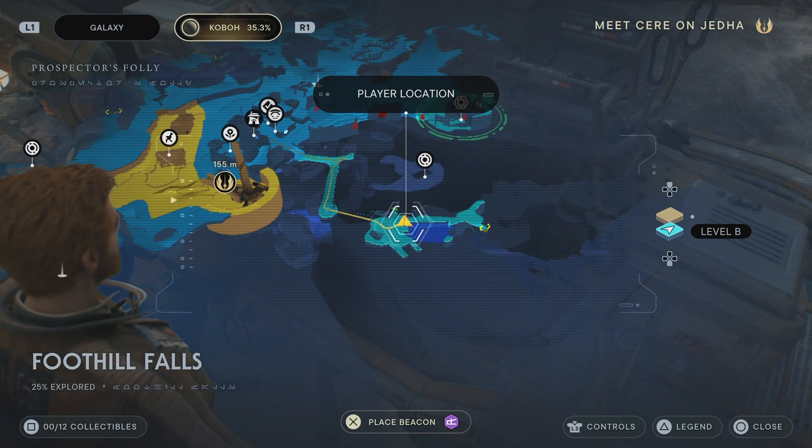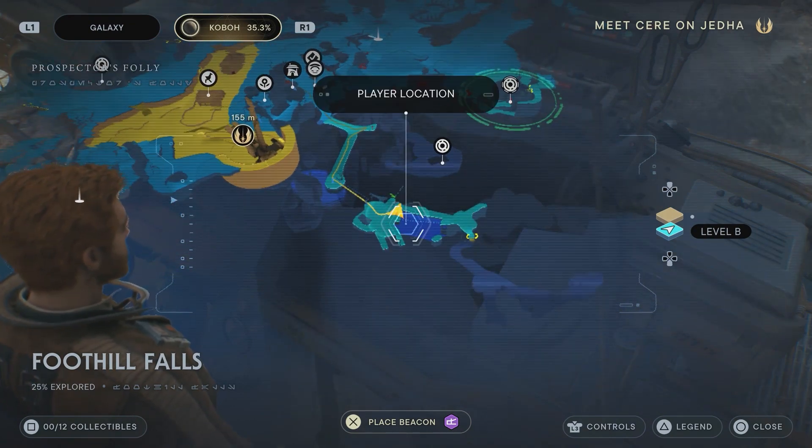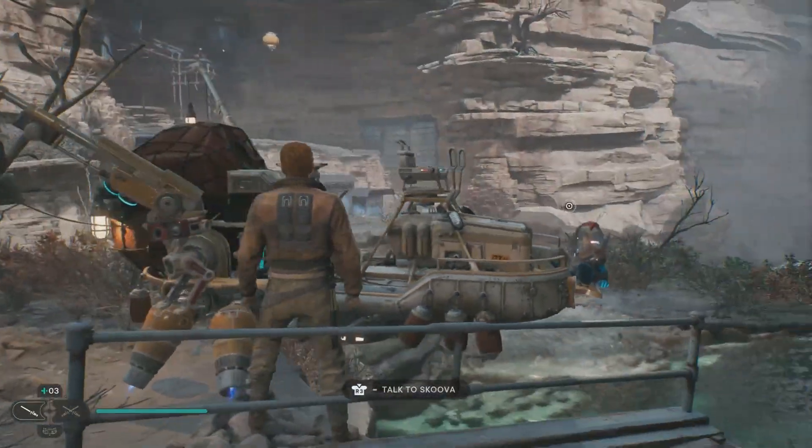You will need the ability to mount creatures because he's up one of the slopes. Once you can do that, basically right out of Rambler's Reach, right up here, you'll find his big boat.